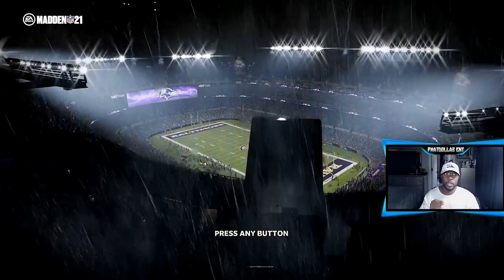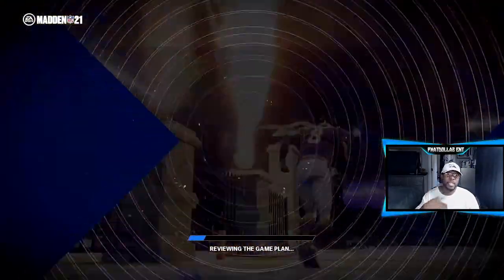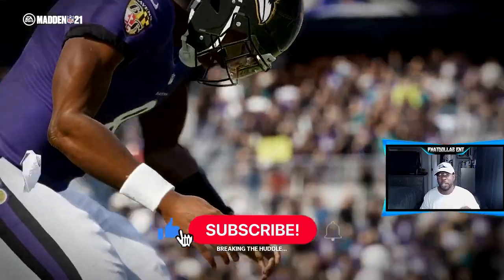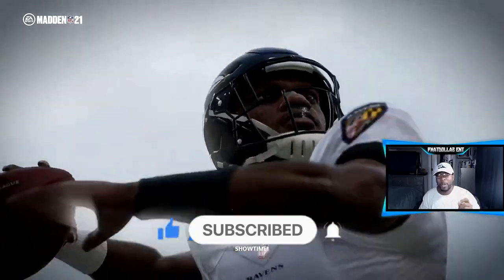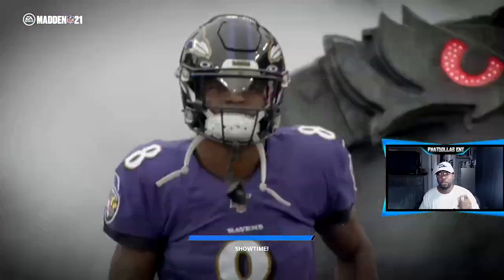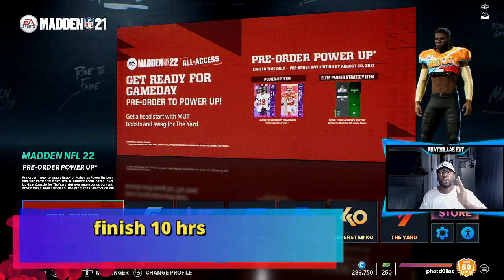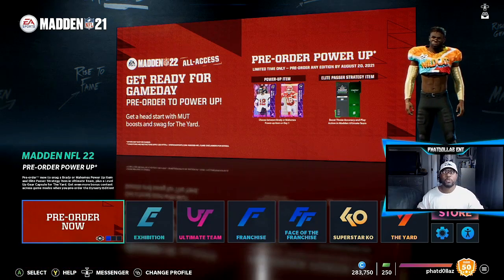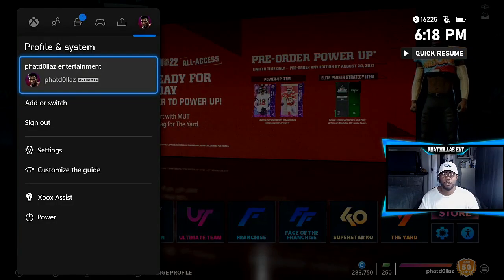Once you are loaded into the game — this is Madden 21, but this tip has been working for the past few years. They changed a couple things from Xbox to PlayStation, but this is a method that's gonna help you get unlimited hours. The first thing you have to do is completely play all your hours on your main account. If you got 10 hours, you got to play all 10 hours until the message shows up that tells you you're completely out.